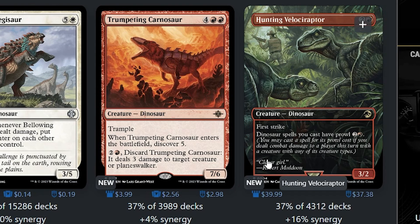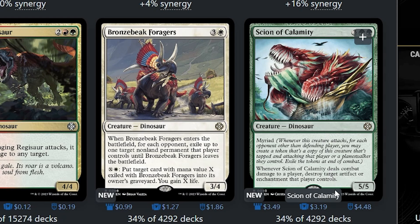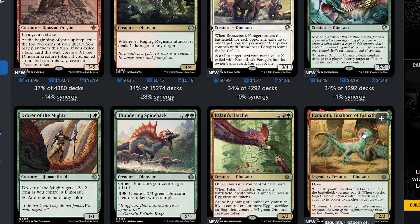Hunting Velociraptor is definitely a card you need to put in this deck, but it's 40 bucks — I could buy a whole other commander deck for that. I'll wait till that comes down in price; it eventually will. This other card is really interesting and the artwork is awesome — it has Myriad, so whenever this creature attacks, for each other opponent other than the defending player you may create a token that's a copy of this creature tapped and attacking that player or planeswalker they control. That seems actually really good, though I don't know if I want to spend the money on it.